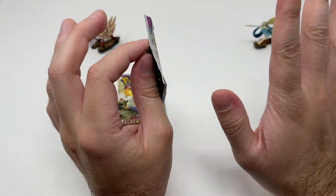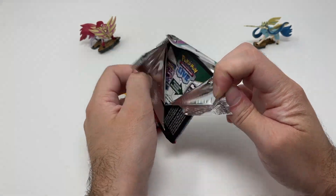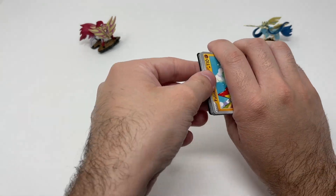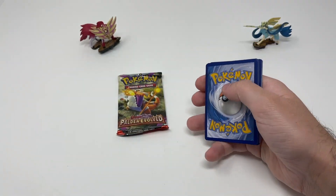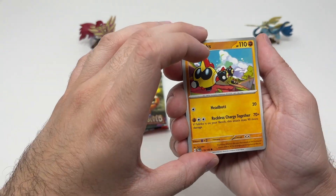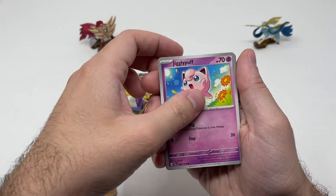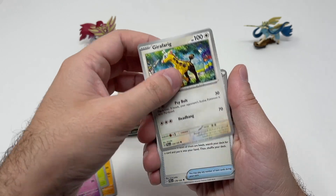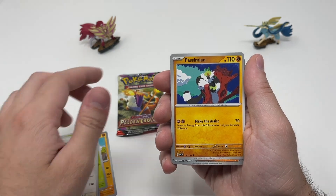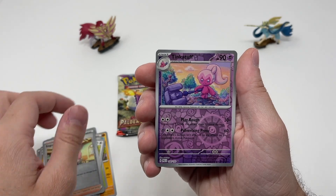Onto our Paldea Evolved pack - the newest set. There is something about these Paldea Evolved booster packs - I think they're a little bit harder to open. You can tell the difference in the material of the Paldea Evolved ones versus the Scarlet and Violet and Sword and Shield era ones. These feel more plasticky but like they're stuck together way harder.